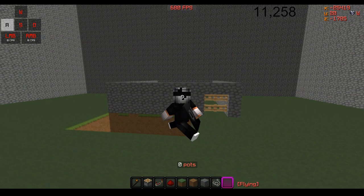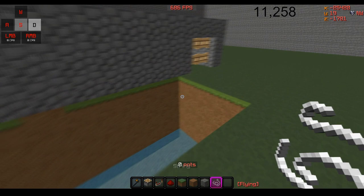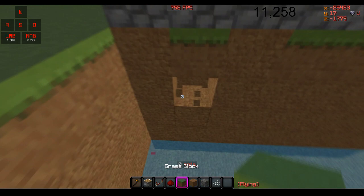Alright guys, so what you want to do is start off by making a box — let's say it's your base. You can have this as a pearl catcher, or you can use it as this trap we're gonna make. What you want to do is mine out a big hole.